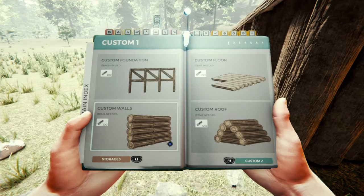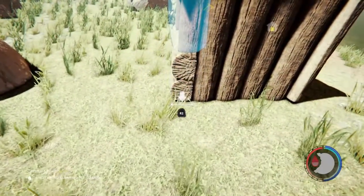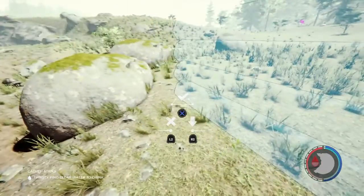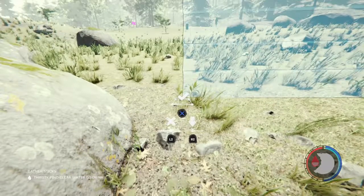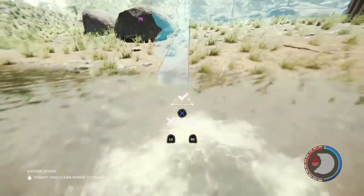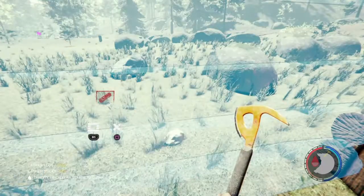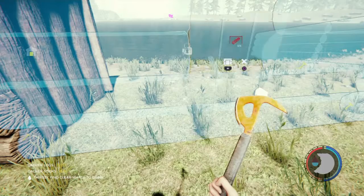Go ahead and get these walls set up. I don't know how many logs I need. I'm going to put a doorway right here. Once you put the wall down, you can change it to a window or a doorway.